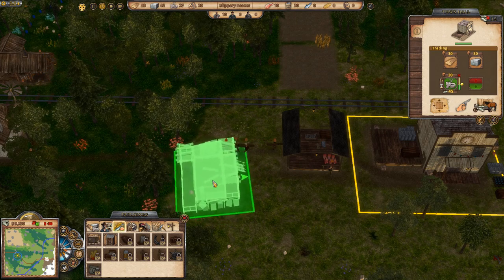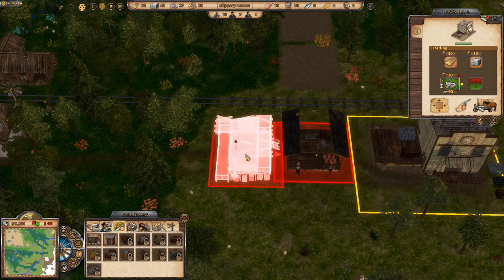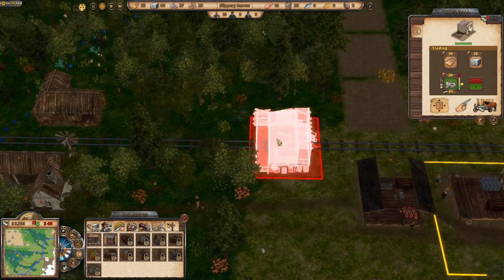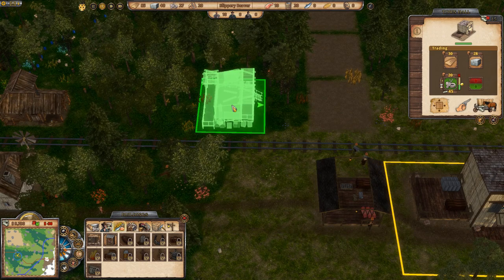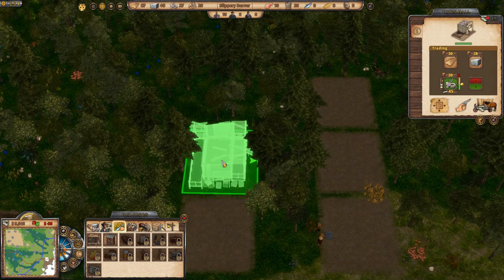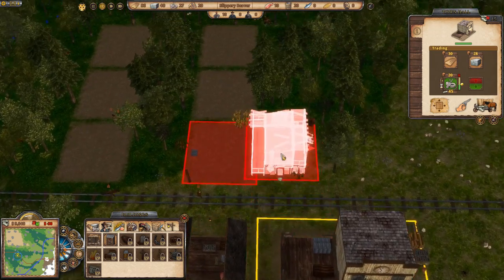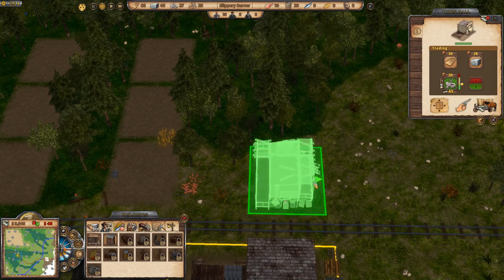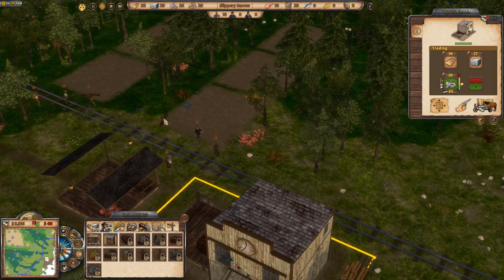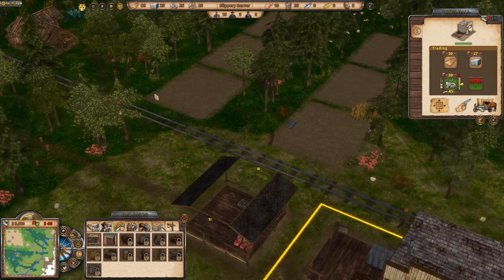You can rotate buildings to any angle, but what I love is that using the middle mouse button snaps it back to grid alignment. So if you want a gridded city — and this one will be — you can do it pretty easily. I'll leave a little gap for a road, then have another house and another house. It takes a while to get these places built.